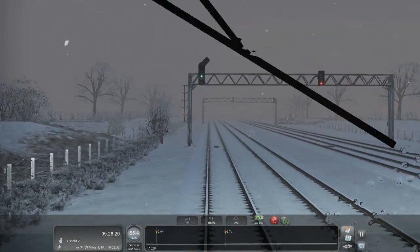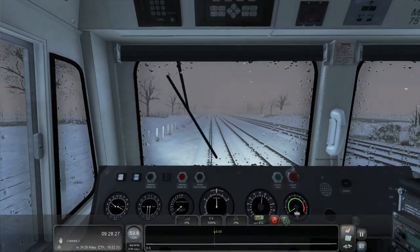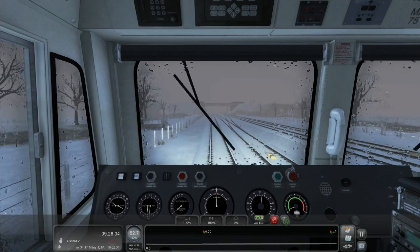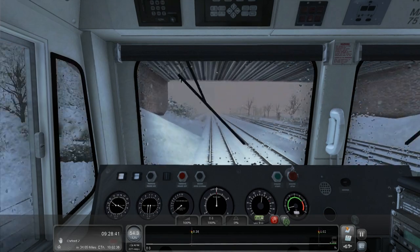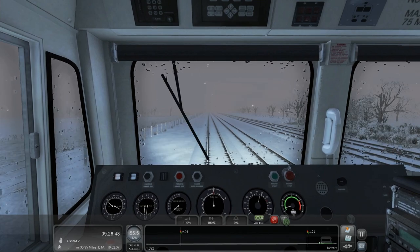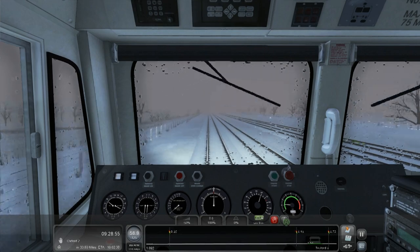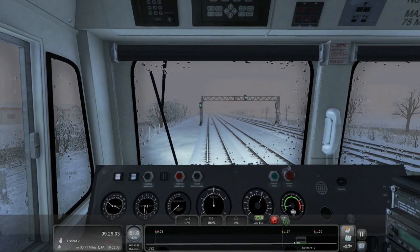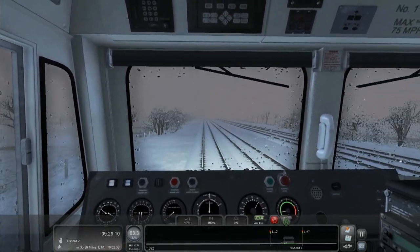What are those signals saying? Oh, here comes a change — are we changing track? Nope. In that case I have no idea what that AWS was about. God, this train loses speed quick — it didn't brake or anything, I just left it to coast and it dropped like 20 miles an hour. Coming up on Twyford. Honestly, when I heard the name Twyford before, I thought it was Welsh — it doesn't sound like an English word. 'Twy' — it just sounds Welsh.